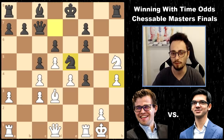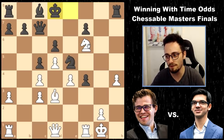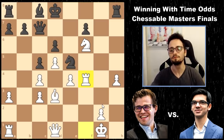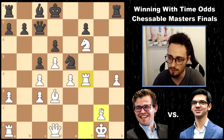So Anish says, okay, I'm going to play this. You can take with check, but my king is pretty safe, and I might actually just use this to counterattack you. Rook takes f4. For a brief moment, Magnus is up two pawns.